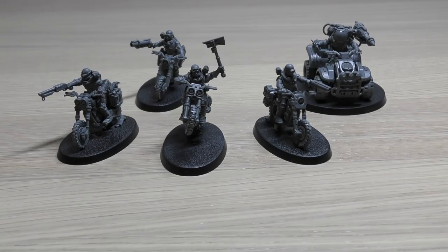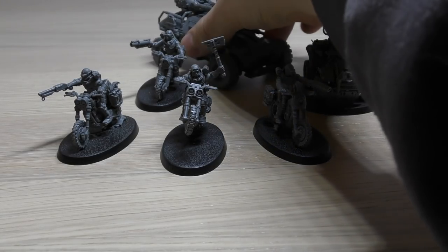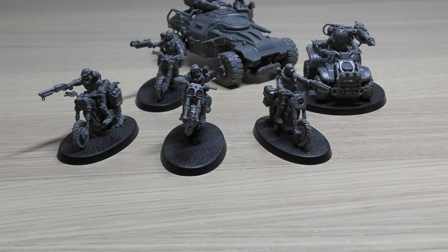Keywords: Tyranids, Genestealer Cults, Biker, and Atalan Jackals. So that is all of their rules. They work very well with a Ridge Runner - if you have the Ridge Runner in there equipped with a flare launcher, then your bikers can advance 6 inches and no dice rolls are necessary for that.